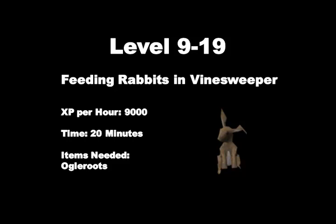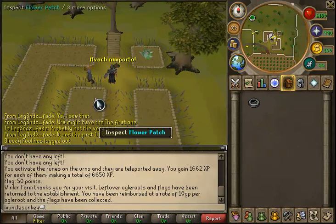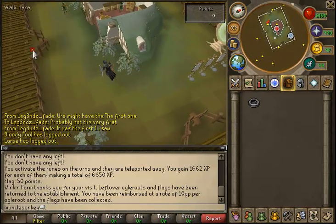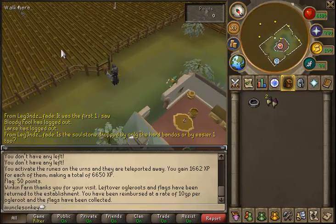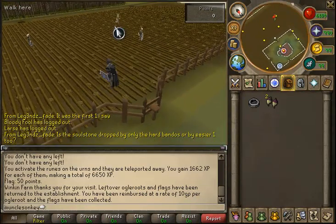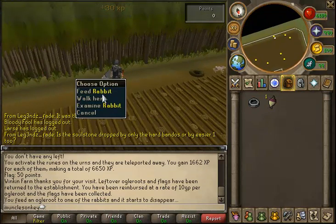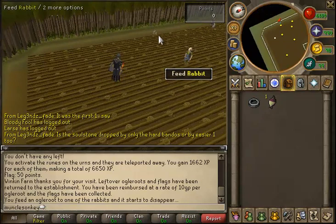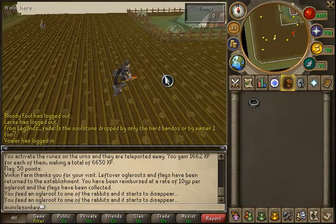To hunt rabbits, go to any tool leprechaun and click teleport - they will teleport you to the Vinesweeper mini-game. Run south to the farmer and click buy routes on him to purchase as many as you want. Run around the farm and when you see rabbits scampering around, click feed on the rabbit and you gain 30 hunter XP. After feeding all rabbits on a world, use your friends list to quick-hop to another world so you don't have to wait for respawns.